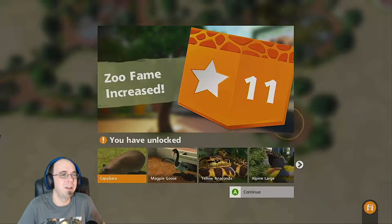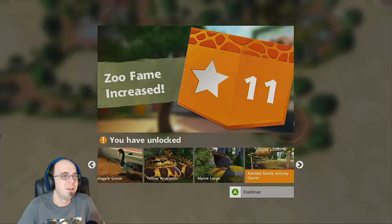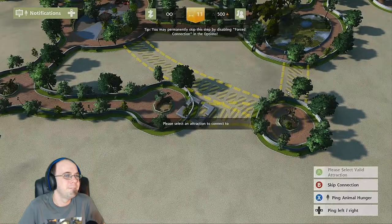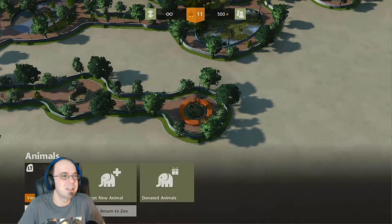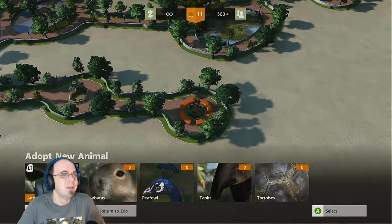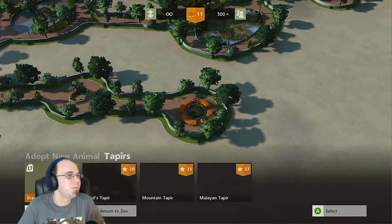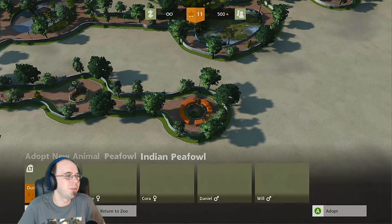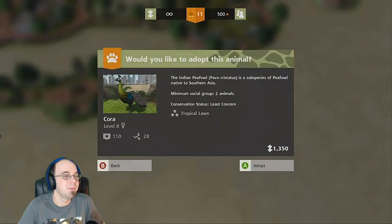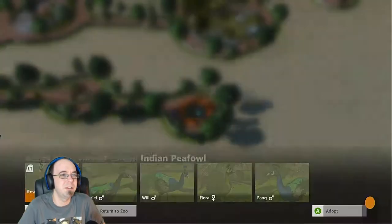Oh yay, capybara! A lot of stuff here. Is this right? Pandas? Not sure — tortoise. Well, we don't have any birds. Let's get some birds — Korra. I don't know how to freaking build a red panda station.